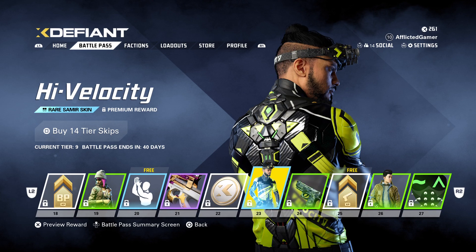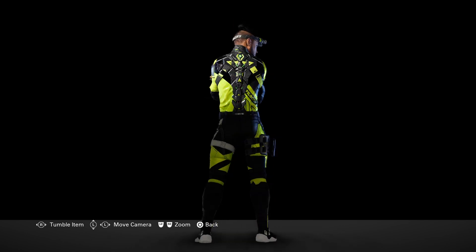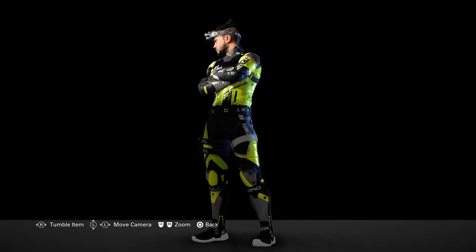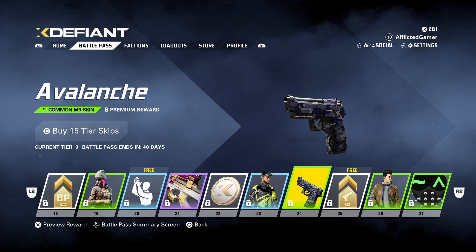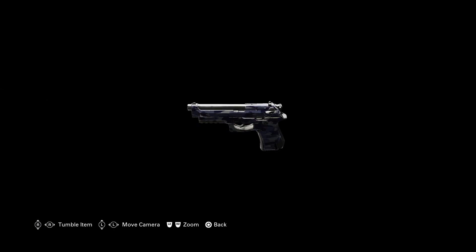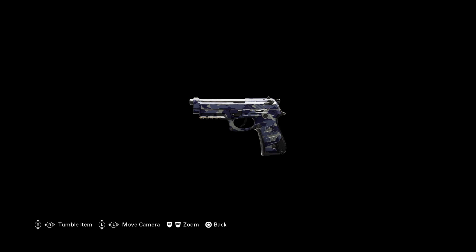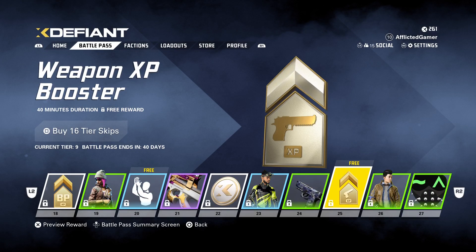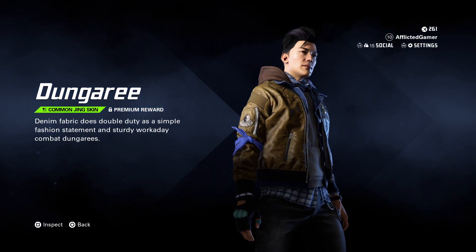X coins again, then we've got High Velocity — yeah, these colors aren't for me, sorry to say. Avalanche for the M9 — it's kind of a desert camel thing with blue and black. That's okay, it's not bad. Weapon XP booster — I welcome that because they take forever to level up.